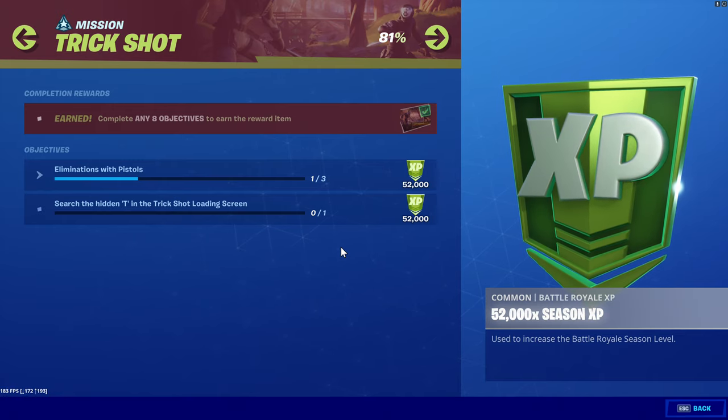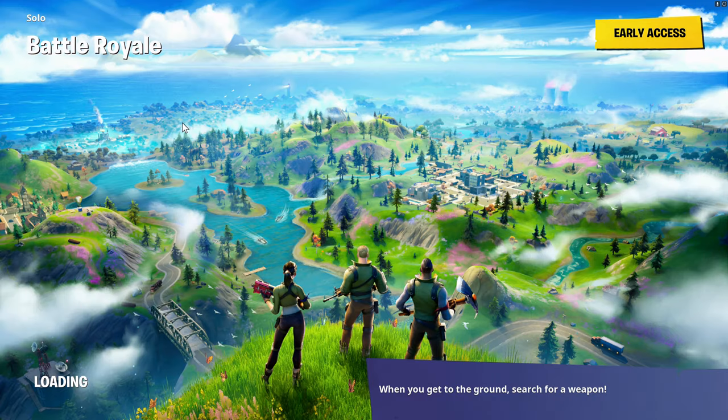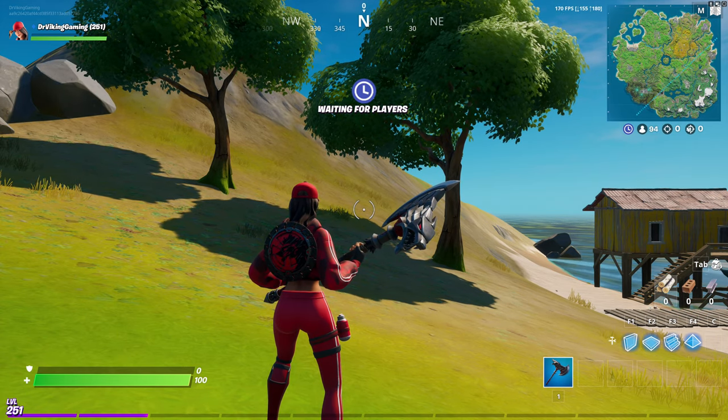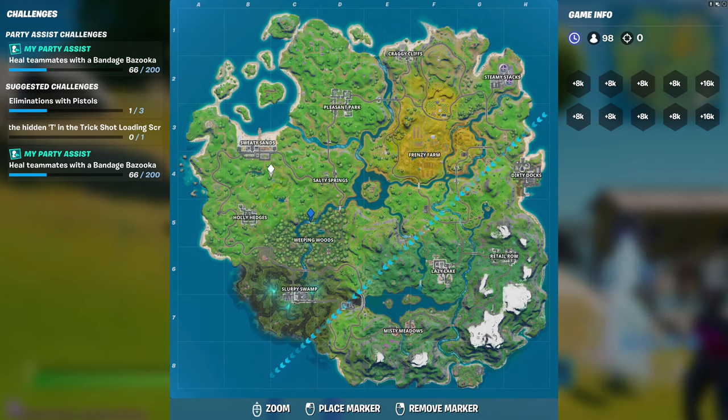Shouldn't be too difficult to see from this — you'll probably recognize the bridge, which is going to be right around — I'll show you on the map. The wooded area and the bridge, just to the north of the lodge. So if you're checking this out on your map, right around here, north of the lodge, just to the northwest — that's where you're going to find the hidden T in the Trick Shot loading screen.